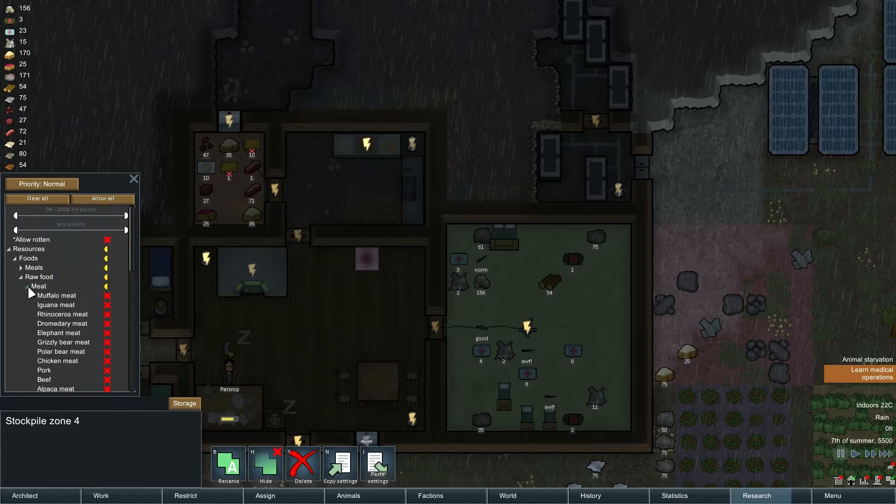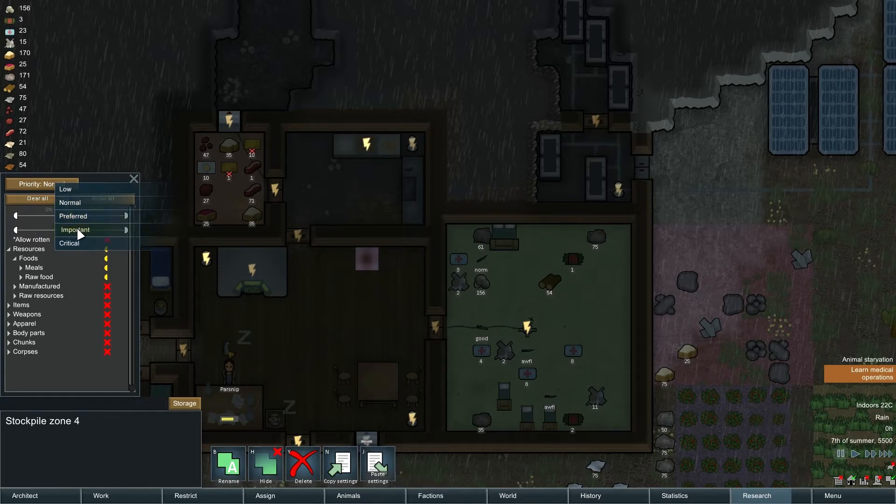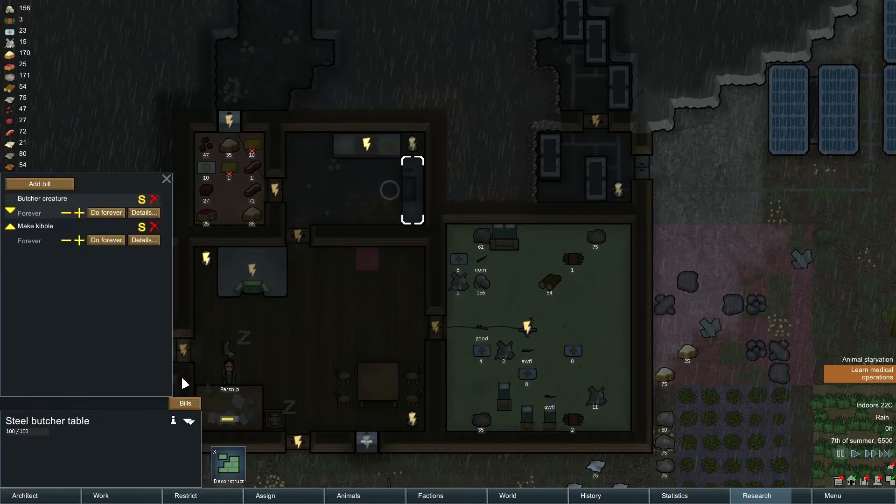Is there a way to set how much you can put out? Quality is fine. I guess you can't set like an amount — like I only want like 10 there. You can't do that unless hit points. Priority... Priority critical. Okay, and then now for the kibble.